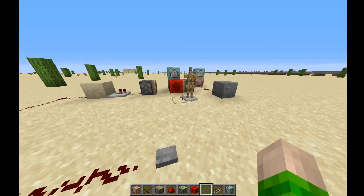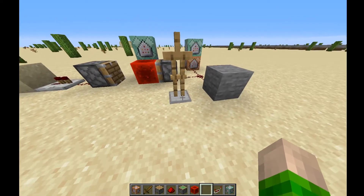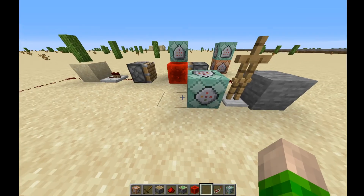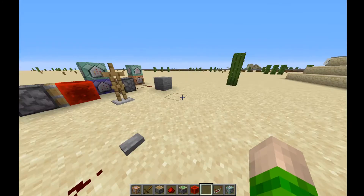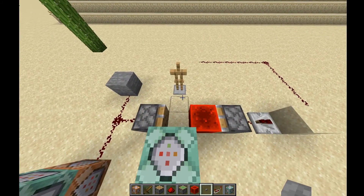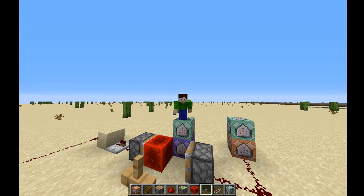This is a long timer that can be customized for many different things. You don't have to put the stone block three blocks away — you can put it right next to it and teleport only a thousandth of a block at a time. It's incredibly customizable, and that's what I like about this design — that's why I've used it many times in this pyramid. But other than that, this has been Bluestone. Feel free to use it anywhere you like, and I'll see you guys in the next video. Bye-bye.